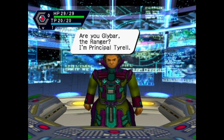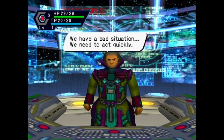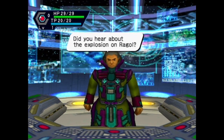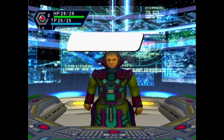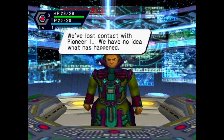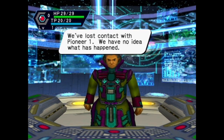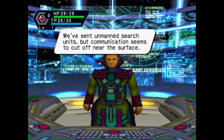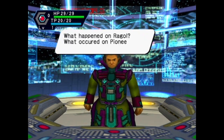Are you Glybar the Ranger? I'm Principal Tyrell. Oh good, we get to go to school. We have a bad situation, we need to act quickly. Did you hear about the explosion on Ragol? Very well, pay attention. We've lost contact with Pioneer One. We have no idea what has happened. We sent unmanned search units, but communication seems to cut off near the surface. What happened to Ragol? What occurred on Pioneer One? Are the people on board alive?